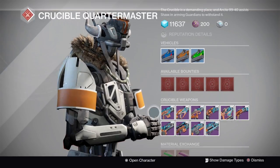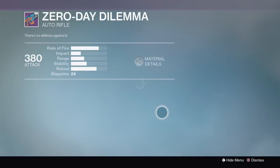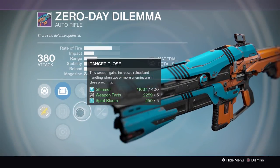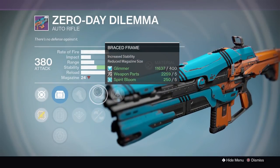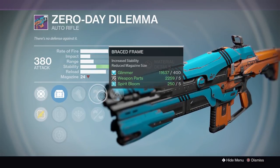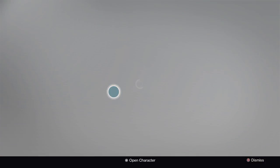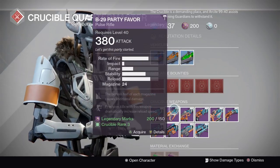We have the Zero Day Dilemma. As far as auto rifles go, auto rifles are very strong right now. This looks like a solid roll, honestly. This thing is going to have amazing stability but you lose a lot of bullets. I don't think this is very good — I don't really know much about auto rifles, I don't use them. That doesn't look that great.